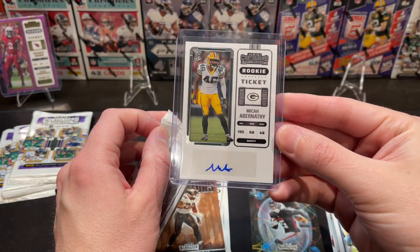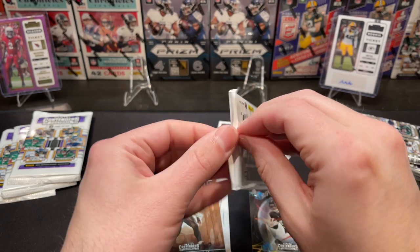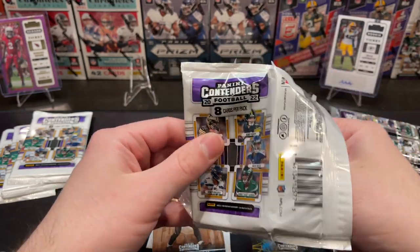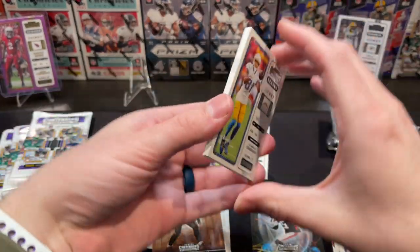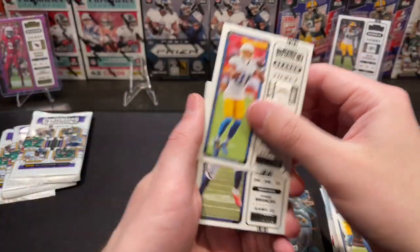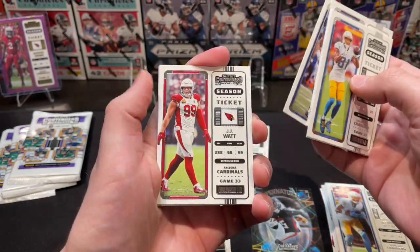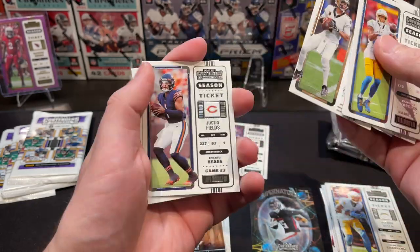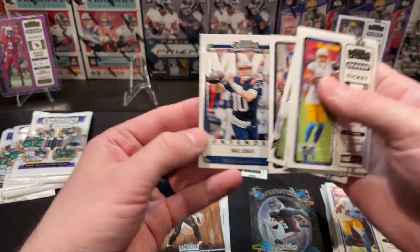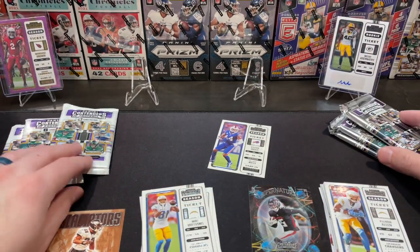That was a rookie auto — not the one you obviously want to get, not a big name, but it was a stardust parallel and I actually didn't know what it was at first. I had to read the box to realize it was pretty rare. I haven't seen any for sale yet so I can't determine the price. Moving on to our retail pack: Mike Williams, Javonte Williams, Gino, Shaquille Leonard, JJ Watt, Jameis Winston, Justin Fields, and an MVP Mac Jones. Again, a lot of base.